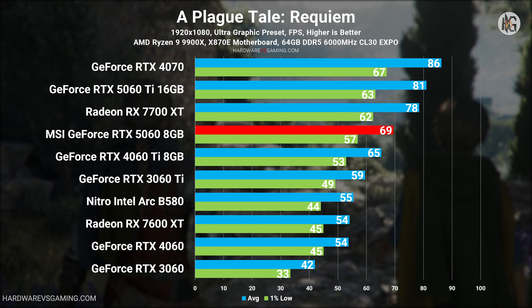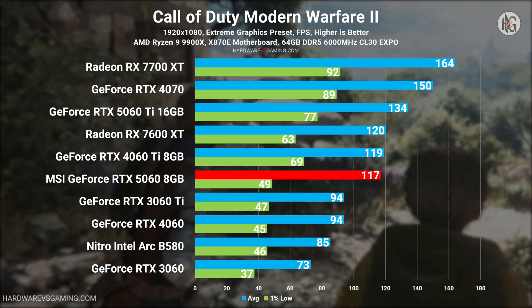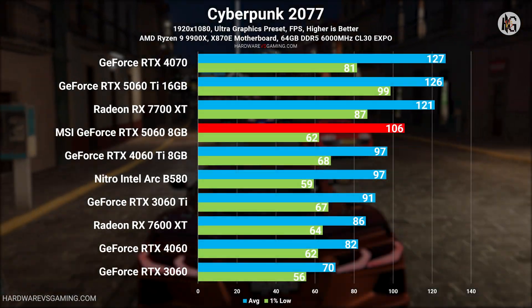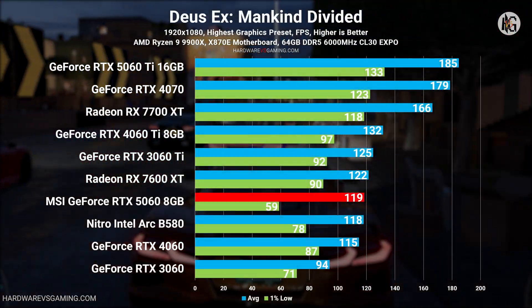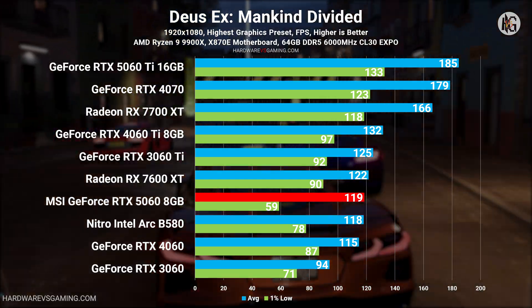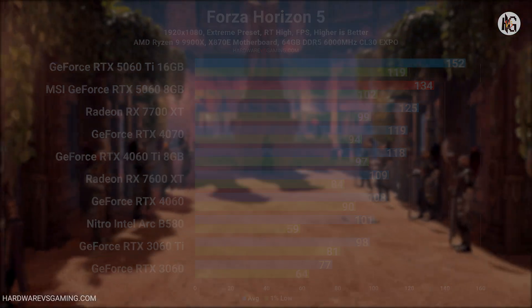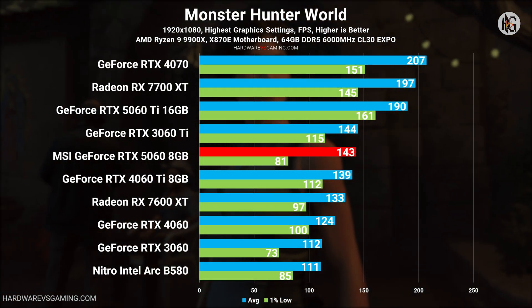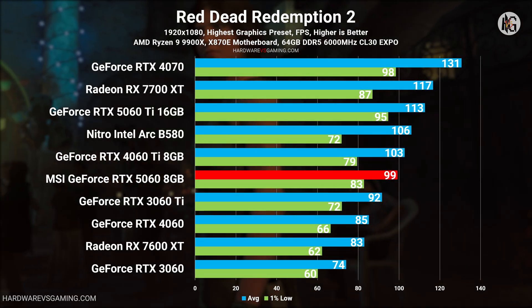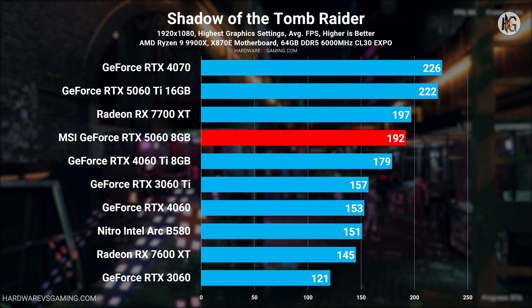At 1920x1080, the RTX 5060 delivers about a 20% performance boost over the RTX 4060, and roughly 46% faster than the RTX 3060 12GB on average. So if you're upgrading from an RTX 3060 or a similar card, you can expect a noticeable improvement in performance. Compared to the RTX 4060 Ti 8GB and RTX 3060 Ti, the RTX 5060 is around 4% and 15% faster on average, respectively. However, when stacked against the RTX 5060 Ti 16GB, it falls behind by approximately 17% on average.